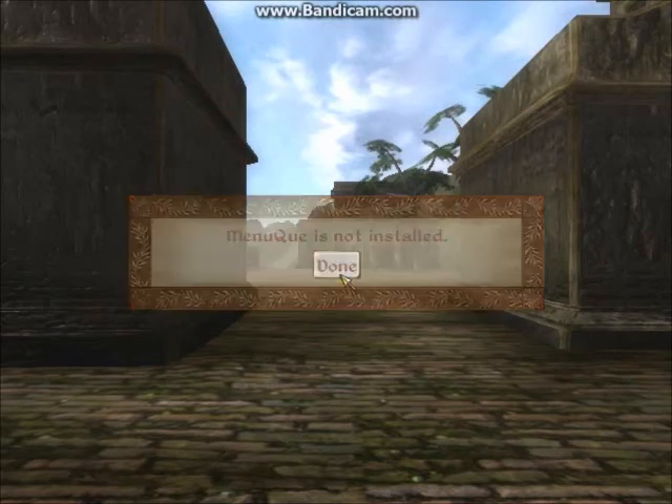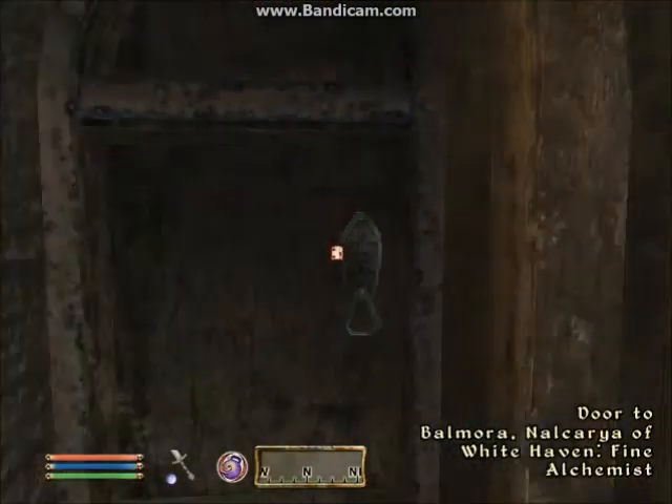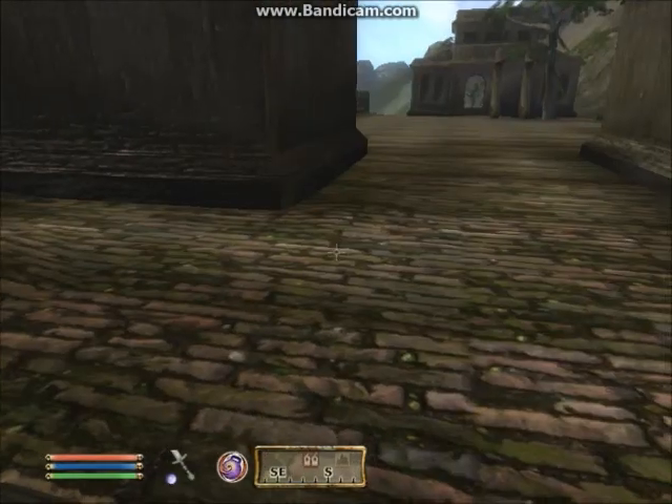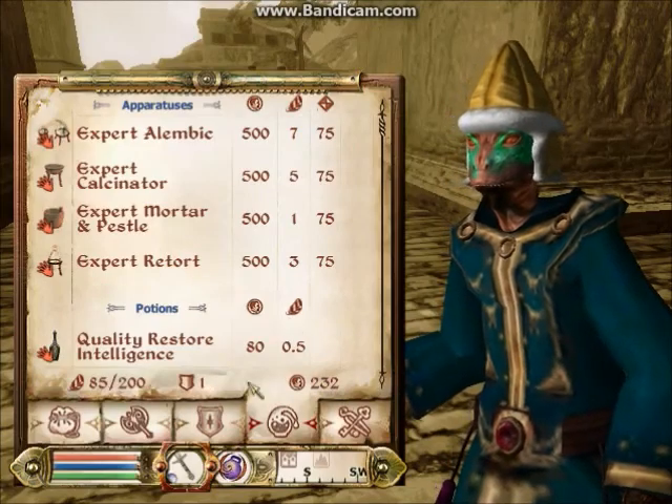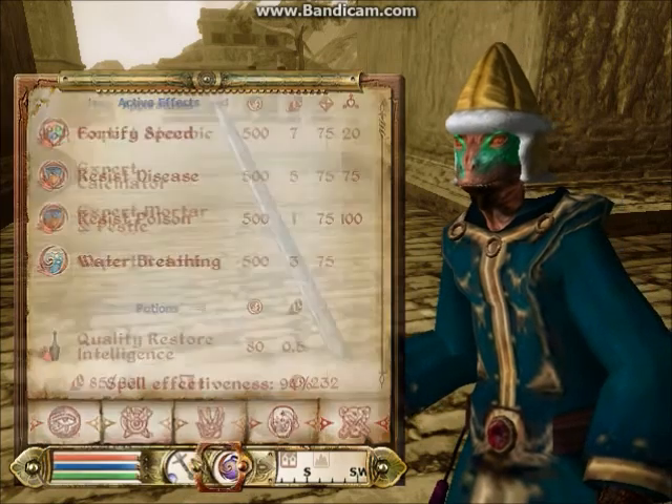Hello, welcome back to my Morrowind/Oblivion walkthrough. We just came out of the alchemist from selling potions and as you can see we have 232 gold. I don't do anything off screen — I do everything in the present.